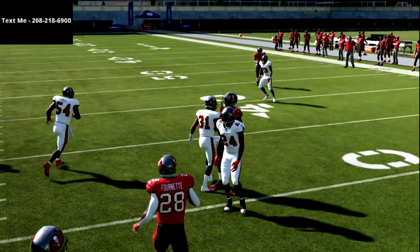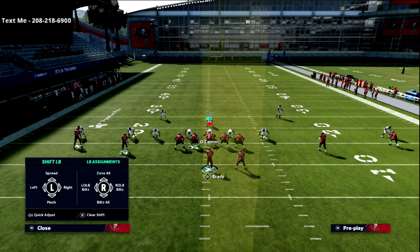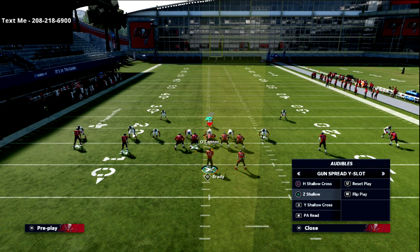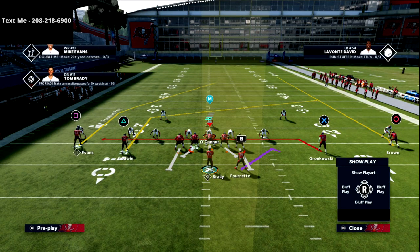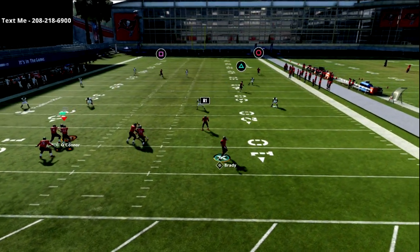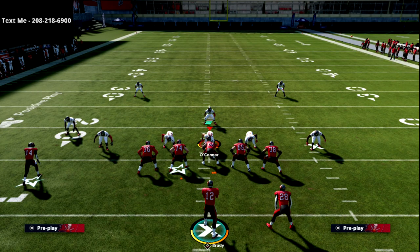There are Madden twists you can put on this play to make it a lot of fun. One thing I love is having Hot Route Master or a slot apprentice on the field. One of my favorite tags is taking that dig route and turning it into a post route. I'm putting Godwin on a post - it opens up more space. I find the post route to be the most successful, and if they don't cover it all the way across the formation, you can throw it across the field.